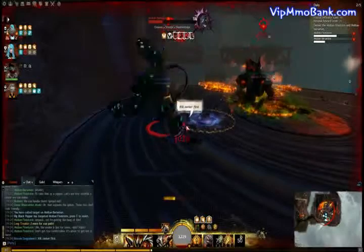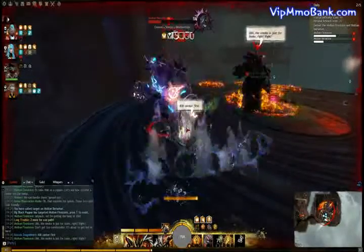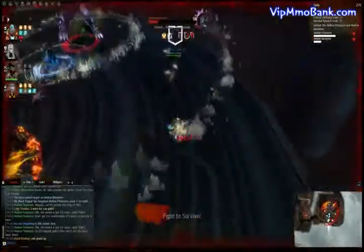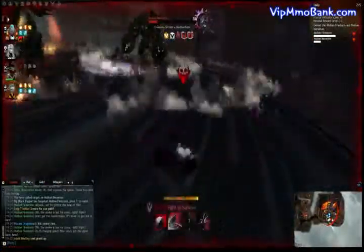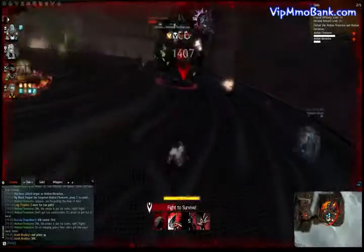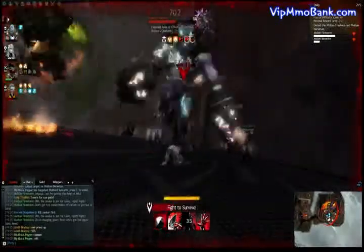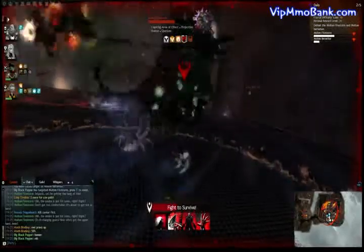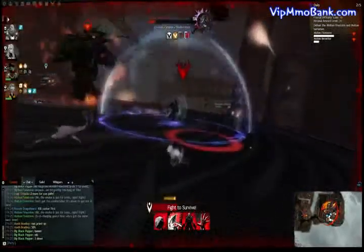When you kill the Berserker first, the Firestorm in Phase 2 just puts an AoE around the edge of the room — or edge of the platform — which reduces the amount of room you've got to work with, making avoiding the fire a little harder. But in my opinion, it's still easier to avoid than the Molten Berserker's AoEs, so that's why I'd recommend doing it that way.